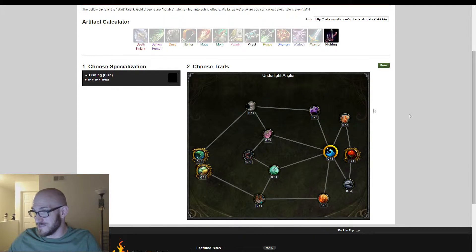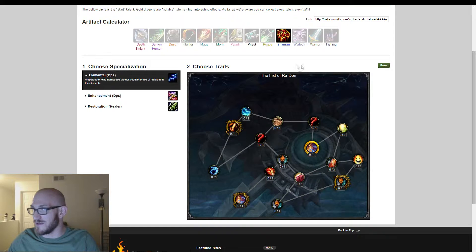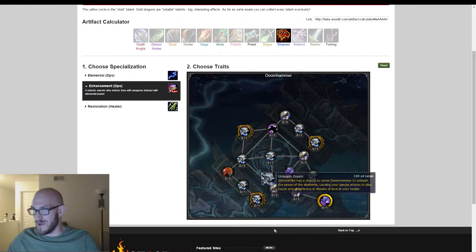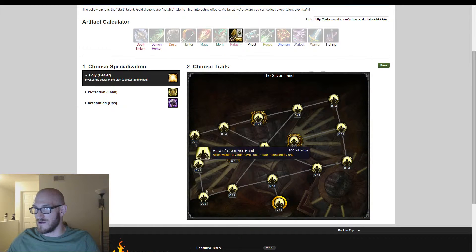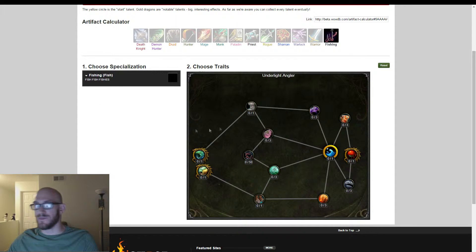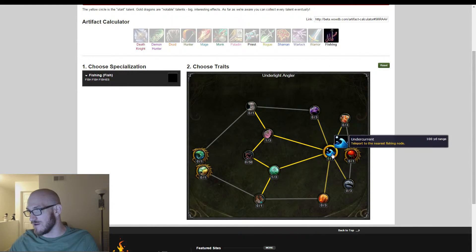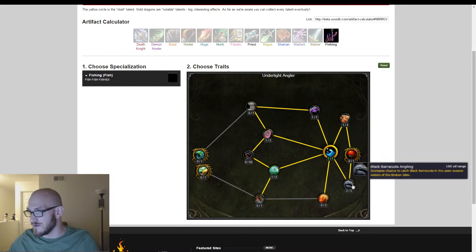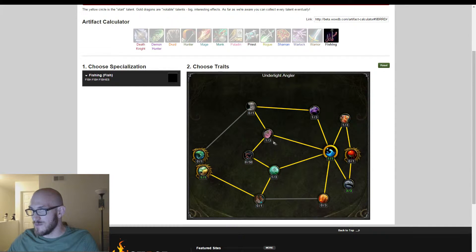I have no idea what this artifact tree shape is supposed to be. A lot of the weapons, their trees go around the form of the weapon itself — like Doomhammer goes around a hammer shape, and Fury goes around the swords. But this one, I don't know if it's supposed to be some kind of net or a fishing shovel or what. Maybe it's one of those Illuminati confirmed things — we've got a triangle there and there — but these lines don't connect, so no Illuminati on this one. Not confirmed. We tried.